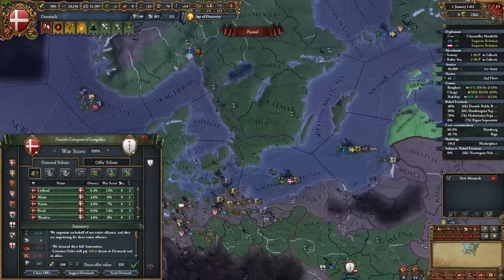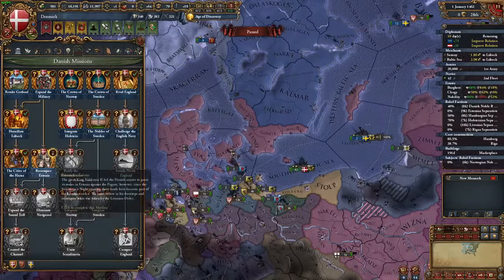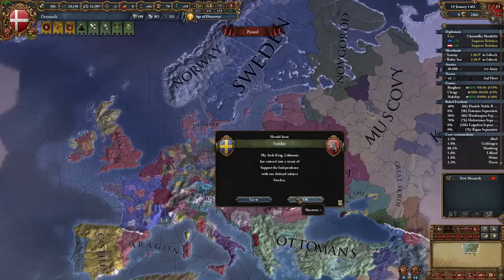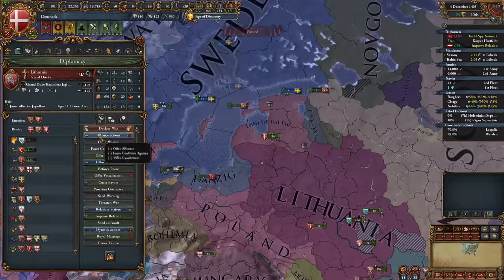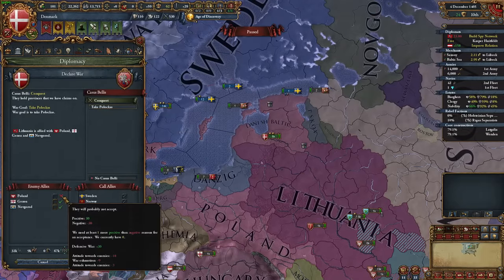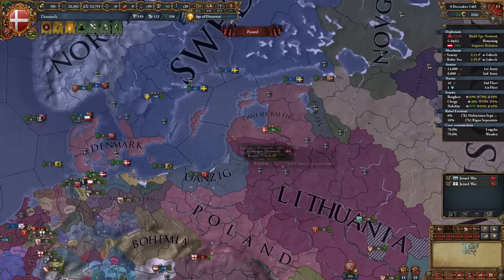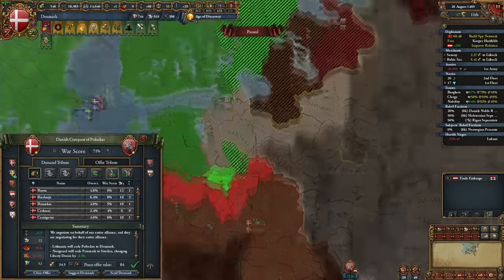For just a moment Sweden became disloyal, which I promptly fixed, but before the month could update Sweden's attitude, Lithuania supported their independence. A huge pain for sure, but in case you were unaware, you can stop a support independence treaty by just declaring war on the person supporting your subject. I got an opportunity where Poland wasn't willing to defend Lithuania, so I declared war, since my most recent missions give me some claims to land Lithuania owns anyway. Immediately Sweden became loyal again, and since Lithuania was allied to Novgorod, I was able to get some provinces I'd need for my missions. The war ended in 1469, with me granting a bit of land to Sweden and directly conquering my claims.